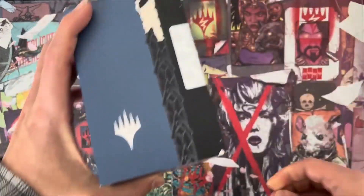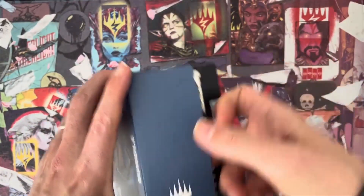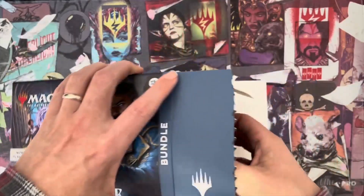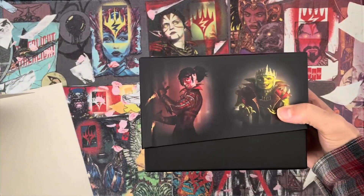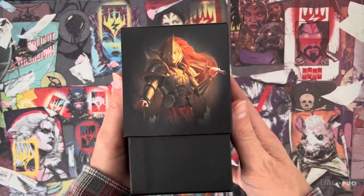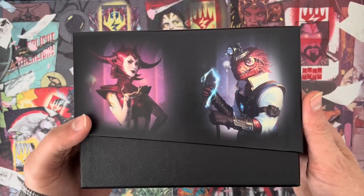Let's open it up and get into this bundle. Find out what's inside. There's lots of things in here — just ripping things up. Massacre Girl and Krenko Goblin. Cool. What's on the back? She's very good — Avacyn.